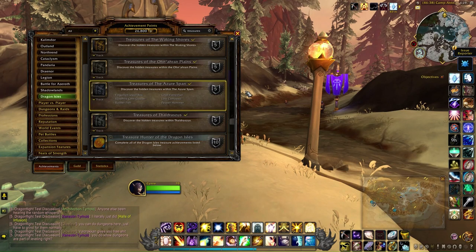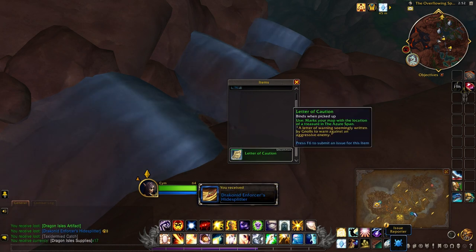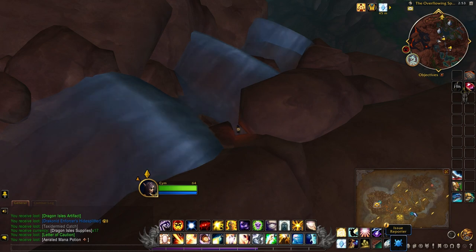This next treasure will be for the Gnoll Fiend Flail, which you can see right here under the Treasures of Azur Span. The Letter of Caution can come from any of the repeatable treasures, including the Expedition Scout's Pack. It seems to be a very rare drop.